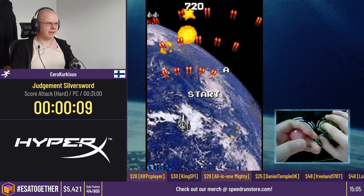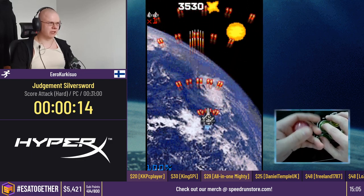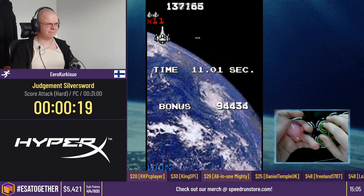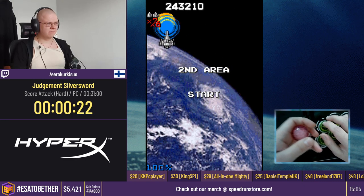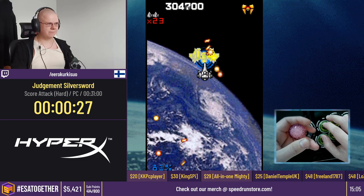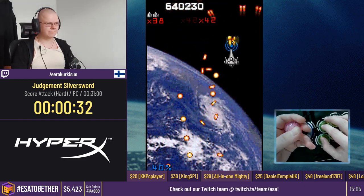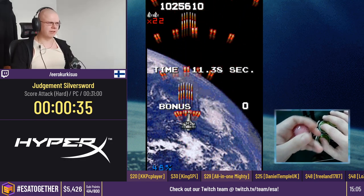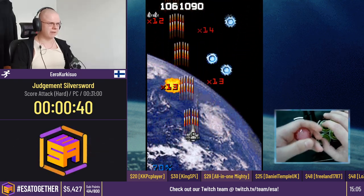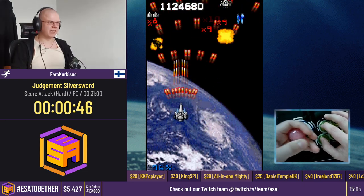Getting off on the right foot here. This is Judgment Silver Sword, which is a shmup, and we'll be playing for score. You see the score multiplier in the top left in red. We'll be trying to increase that to get more points, generally by touching bullets and enemies with the shield at point-blank range. You can see how we are firing two weapons at once. This game normally should have a wide weapon, a straight weapon, and a shield - three weapons.